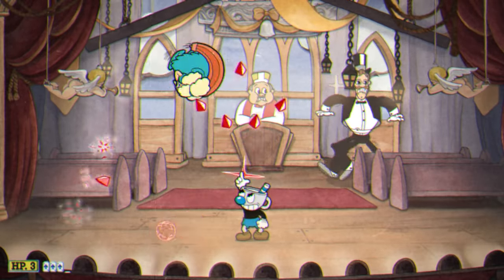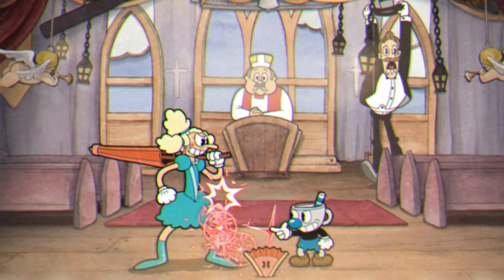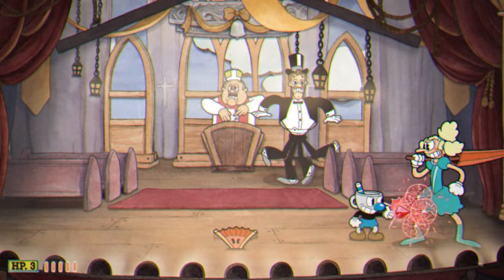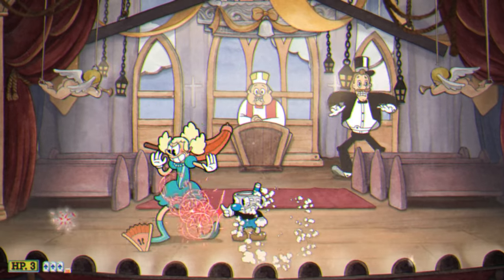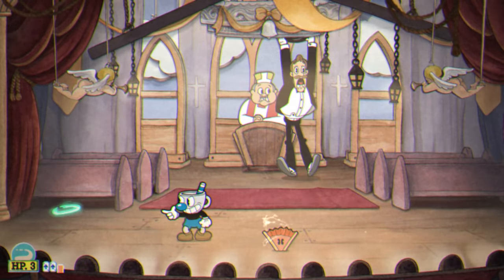Sometimes when she jumps into the air, she'll remain in the air, throw down a fan towards you, and fall back down. The fan remains on the ground as a trap for a long period of time before vanishing, so you'll have to be aware of where the fan is so you don't accidentally run into it. This is why Smoke Bomb is very useful here — you can simply dash over it, which gives you another option to avoid this trap.